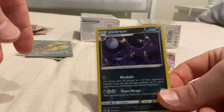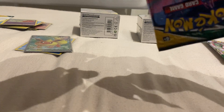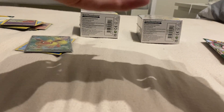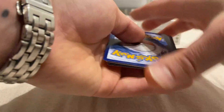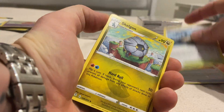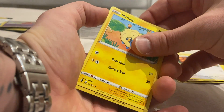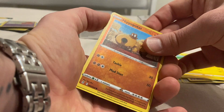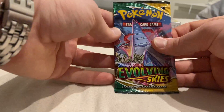Onto the Umbreon 3-Pack Blister. I totally butchered that pack opening, but that's fine - let's get into it. We've got Fire Energy, Digging Gloves, Stormy Mountains, Shogun, Hitmonchan, Lotad, Sableye, Tediursa, Mareep, a Reverse Holo Hippopotas, and a Tropius - non-holographic.